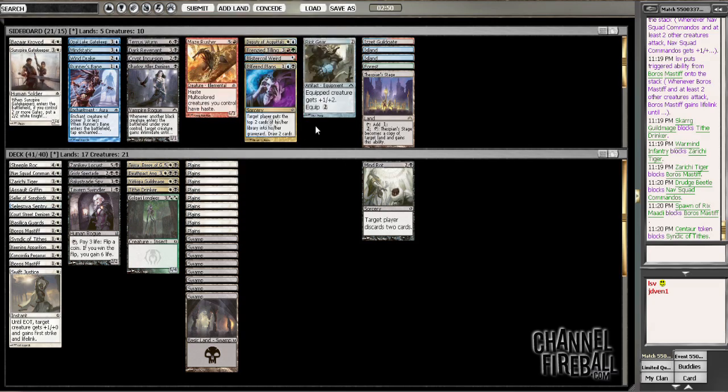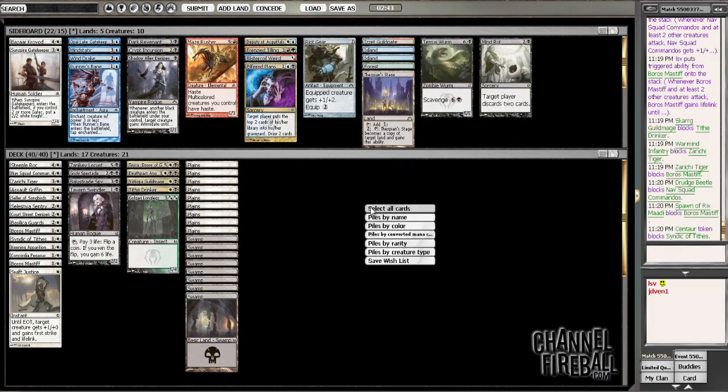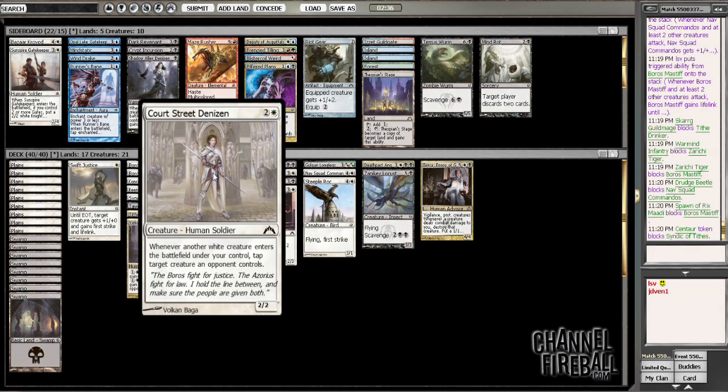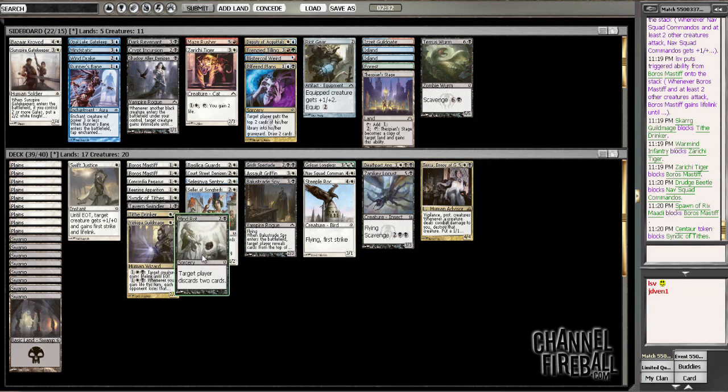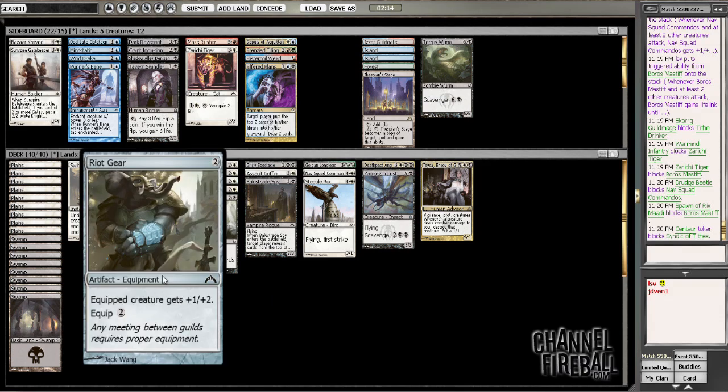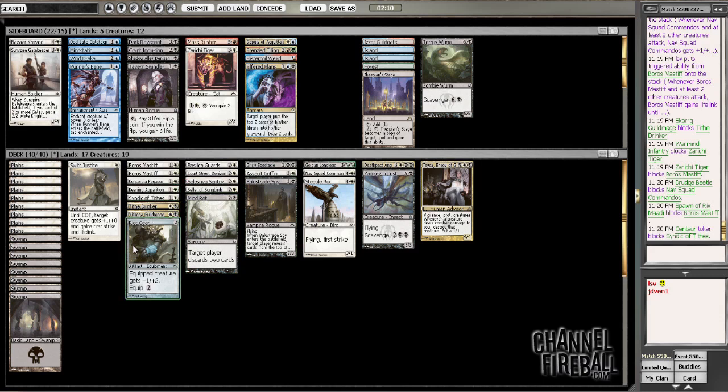Frenzy Tilling. Riot Gear could be okay because I have all 2/2s. Or Terrace Worm. Do I want to take out some of my particularly dorky 2/2s? I really like this thing — it would be incredibly excellent. Maybe I take out Zurichi Tiger, put in Mind Rot, and then take out something for Terrace Worm or Riot Gear. I could cut one of my bad 2/2s. My 2/2s actually aren't that bad — the worst one is probably Tavern Swindler. I think Mastiff's going to be a little better. Put in Riot Gear — this helps me play around Mortars a little bit. I can Riot Gear up one of my 3-toughness creatures. Against an army of 2/3s, I can just start trying to grind through with my 2/2s. I didn't like how blanked all my 2/2s got, but cutting that one seems pretty reasonable.